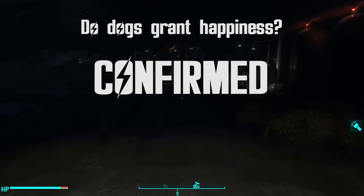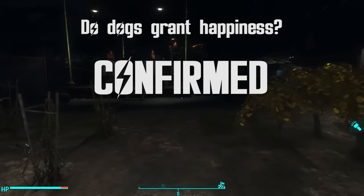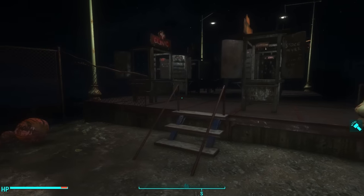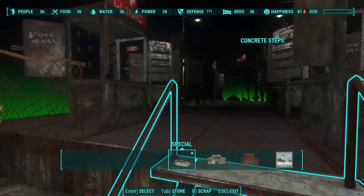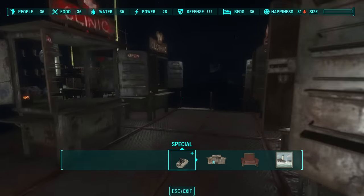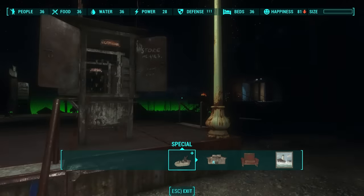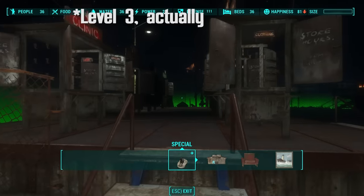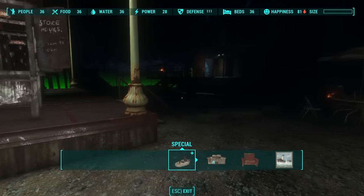Alright, so now we know exactly how dogs work. Let's take a look at shops. I've got 10 level 4 shops in this settlement. Hovering over a shop it says that it produces happiness. I'm going to save, and then unassign the settler assigned to one of the shops — rather than removing the resource — because removing a resource can leave the settler still assigned to it due to a bug in Fallout 4.